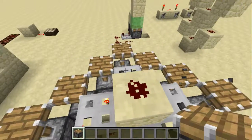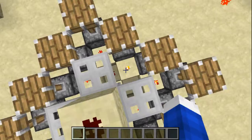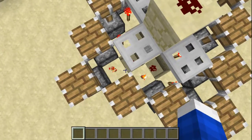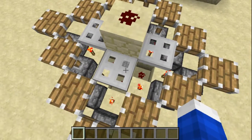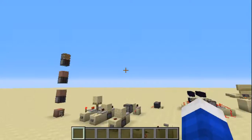Ta-da! A mean troll. The reason it counts as redstone is there are redstone torches in it. This one's very easy to build, and you can make it any size — as big or as small as you want. Next one!